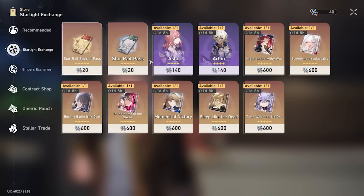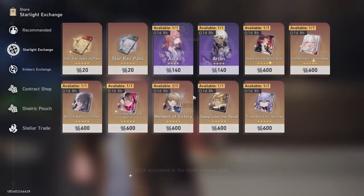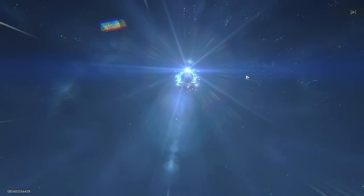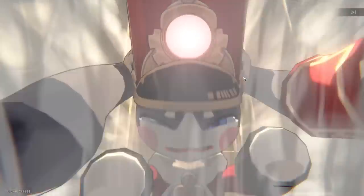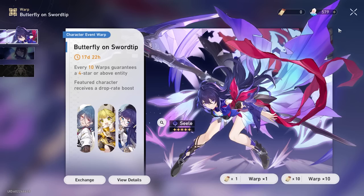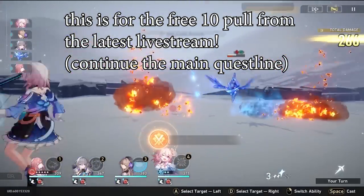This is a dead account anyway, so I'll go ahead and buy them with the star glitter. Go back and do the last 10-pull — and wow, a five-star! You can also use any remaining stellar jades on Seele's banner if you want.